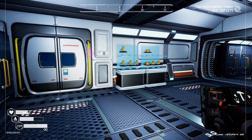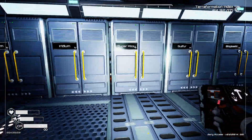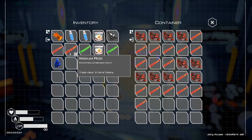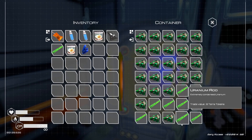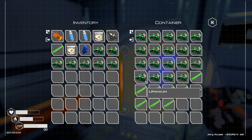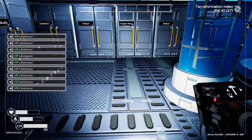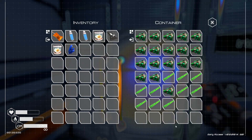All right, let's get all this crap out of my inventory. Put all this stuff away, put all these alloys away. I evidently have a few extra iridium rods — that's awkward. I probably should build some more reactors.